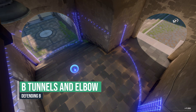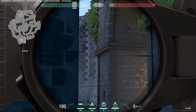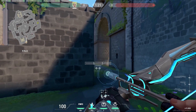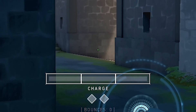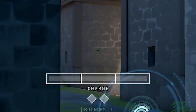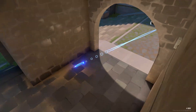Another recon for B tunnels and elbow, this time shot from B site. Hug this wall and line up this dark line with a close wall corner on your left like this. Look at this dark cross brick formation and imagine another one above it, then aim at the top to bounce with a full charge. This recon will most likely hit an enemy player if they stand in that area, which makes it very useful.